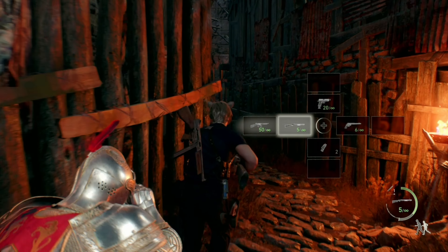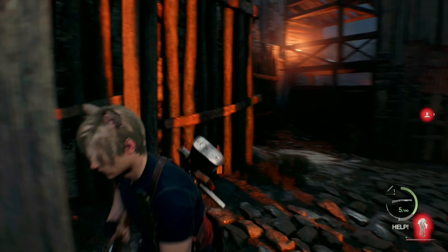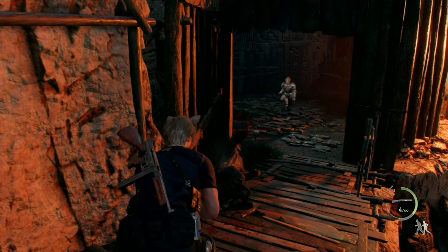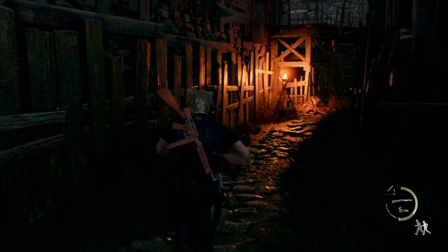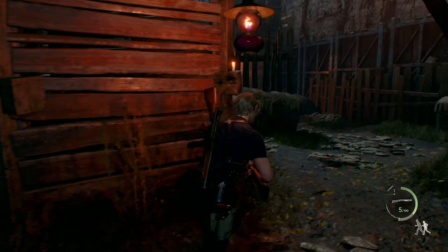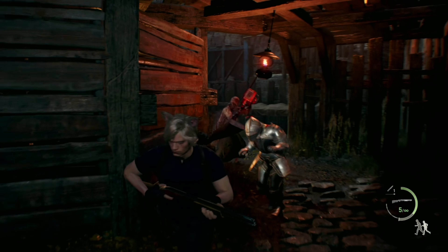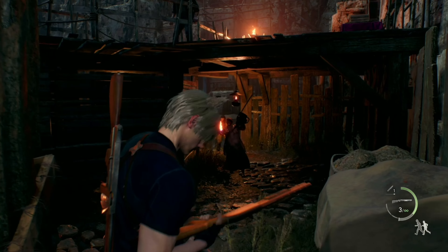Now our choke point is going to be right here — this is an even better choke point than our other one. Once we reach this point, if they are in the middle of an animation they will continue past the point. But the chainsaw lady, because she doesn't have that long of an attack, we can really bait her. You can play with them a little bit when they're at this point. If they do their charge or any enemies get close, just keep pulling back.